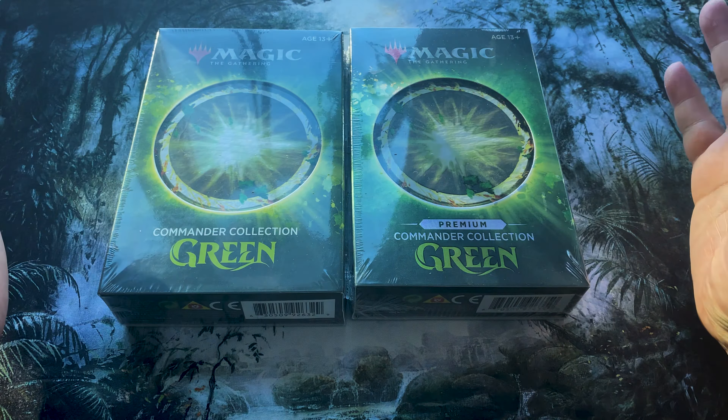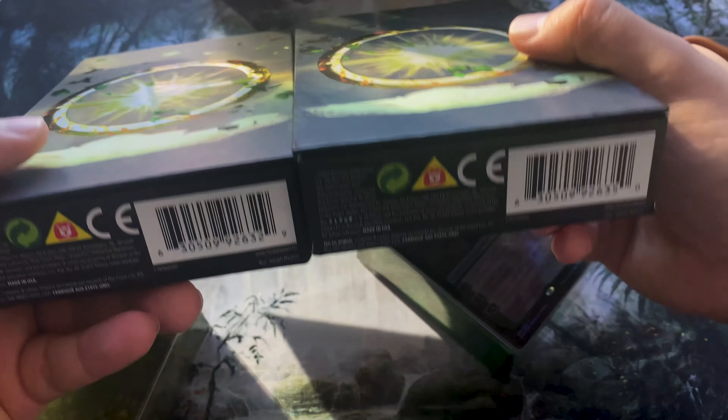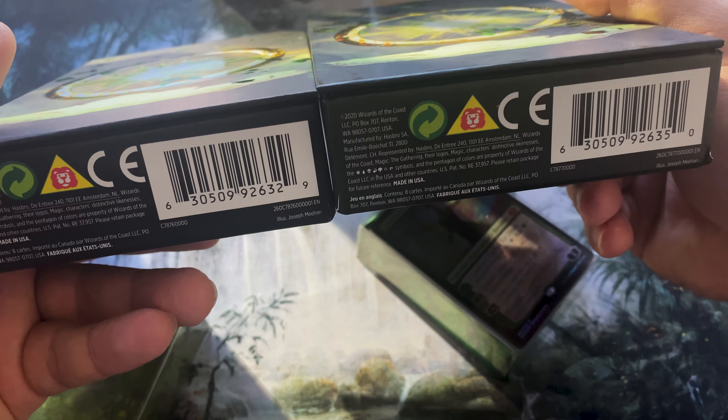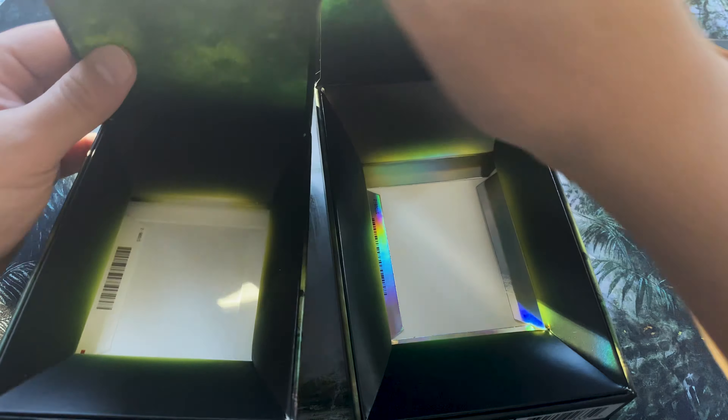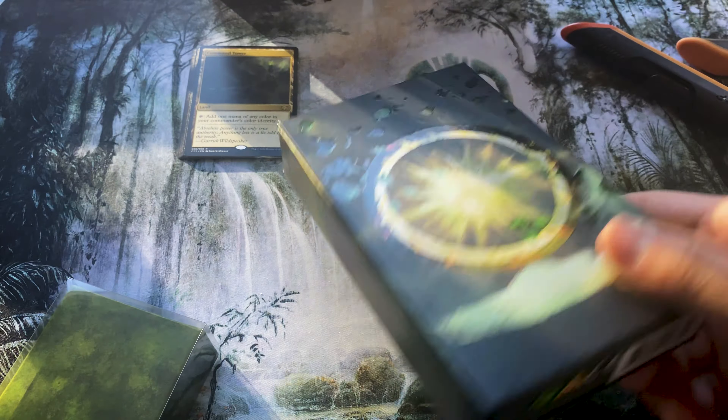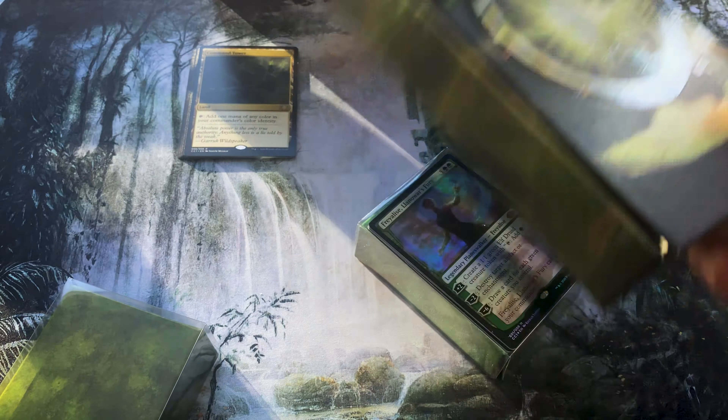The boxes themselves are very similar. In fact, besides the fact that the UPCs are different, they look almost the same. It's like you have to open it to see that this is foil and this is not — that's just a side by side. Let's go ahead and open and take a peek at the cards. Look at this — there are no print lines!